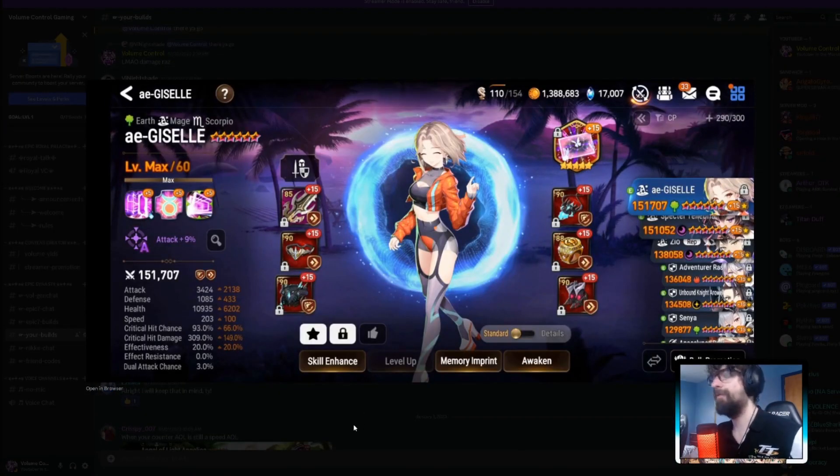Moving on — this is a Giselle. 203 speed, quite fast for Giselle. 3,424 attack which is okay. That crit damage's not terrible with one imprint. The artifact isn't plus 30 though, so this probably won't kill anything tanky realistically. You need closer to 4,000 attack. The crit damage is fine if you're running mid and getting that crit damage buff. You can slow her down for more damage, but it's not bad for one rotation.